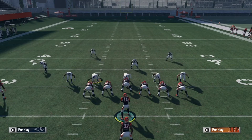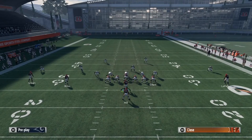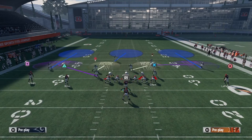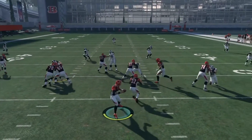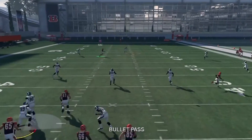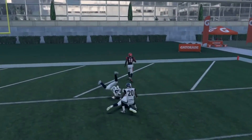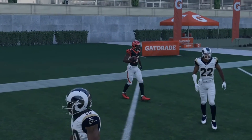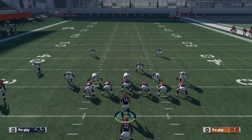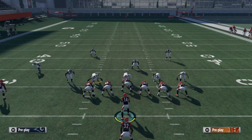We're gonna run it one more time just because of the bad throw. Put Circle on a comeback, Triangle on a slant, switch to Cover 3 Zone. Snap the ball and let Square get open — rack catch it and go to the crib. This play is very easy and deadly. It beats every coverage in Madden 18. All you need is time in the pocket and it will be a one-play touchdown. That's it for this video — thank you for coming to my channel. Don't forget to like, comment, and subscribe, and I'll see y'all next week.